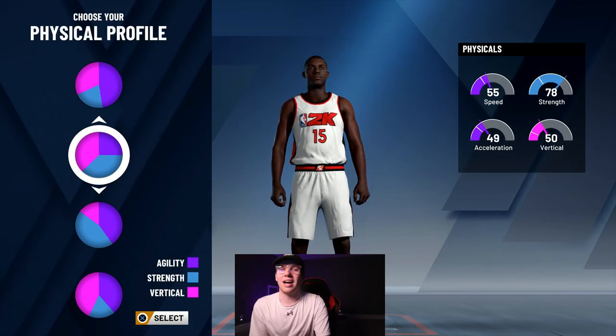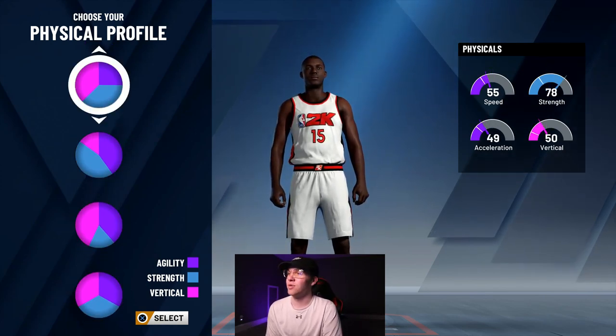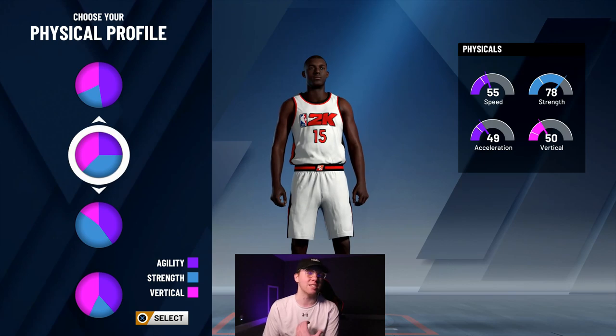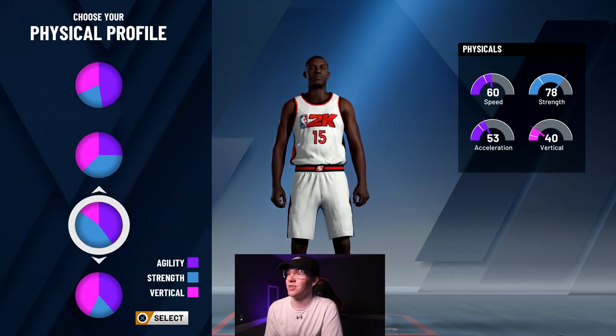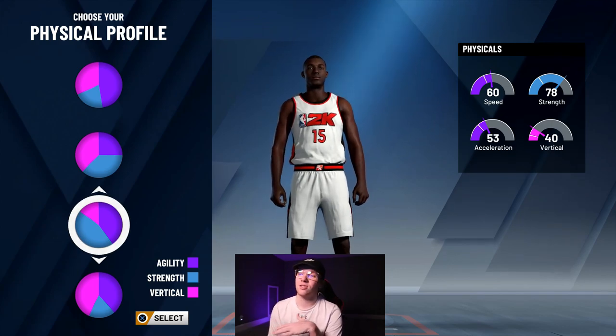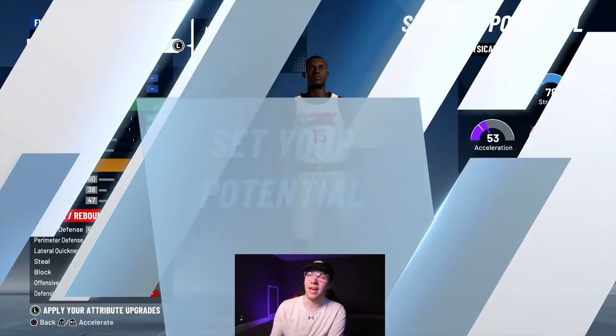Jokic is by far not fast at all, so when you're doing this you kind of want to do a perfect representation of him. We're going to give him pretty good strength because he's a big player, but then we're also going to give him some speed that's not very good — we're going to go with 60 speed right here because the vertical is kind of low. He is still kind of mobile but he's definitely not the fastest.